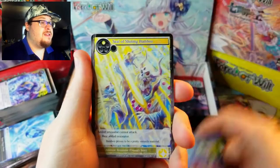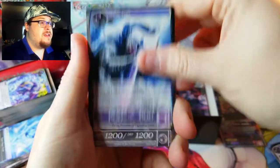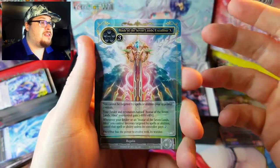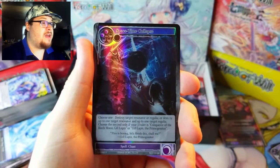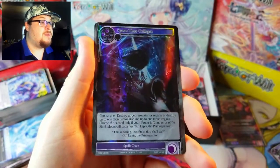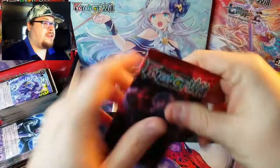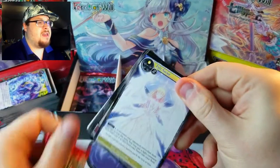Now we're going to go on the right — the 'rough right' — let's see if we get a common foil. Let's see what we can get from the right side. Maribel again, that's our third one in a row. Excalibur behind it though, that's not bad. And behind that we've got Space Time Collapse — it is a rare foil. So, back to the middle.